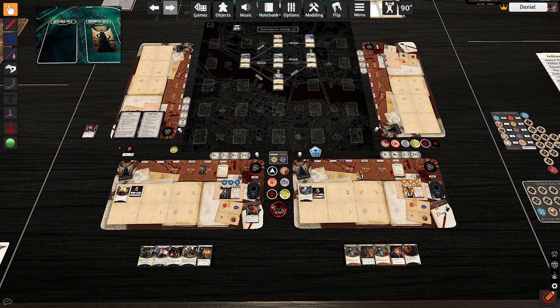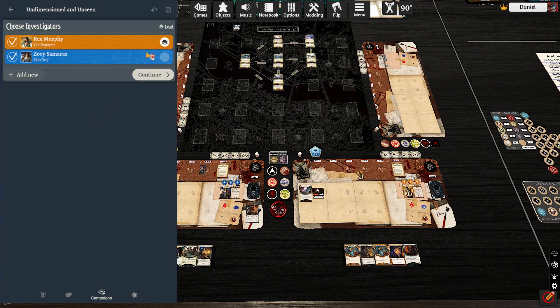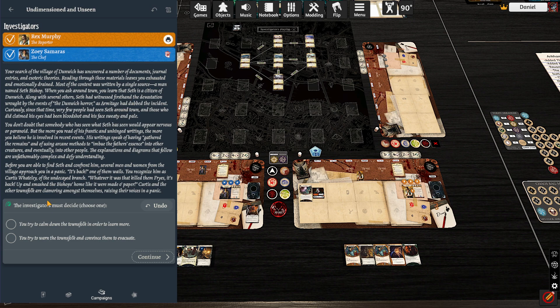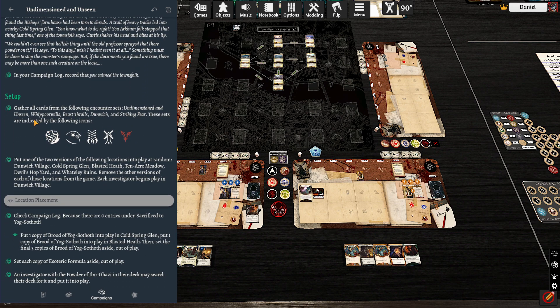On to scenario setup. Reminder that Zoe has physical trauma as well. Rex is lead investigator. Investigators must decide: should we calm down the townsfolk or try to warn them? Let's calm them down. We calm the townsfolk. Gather all these cards. Striking Fear is tough — Whippoorwills. Now we do the thing with the random locations. I think the setup button should be okay.